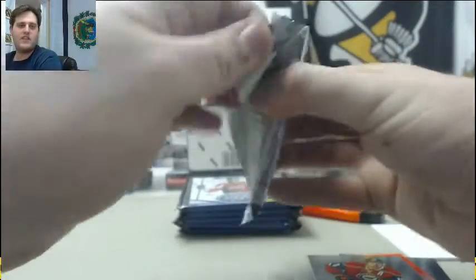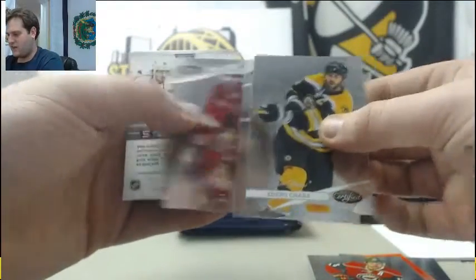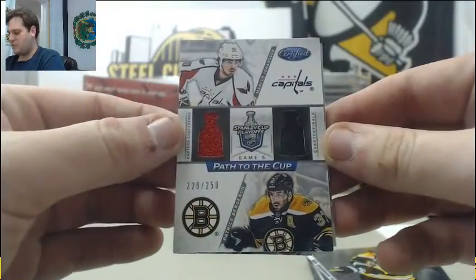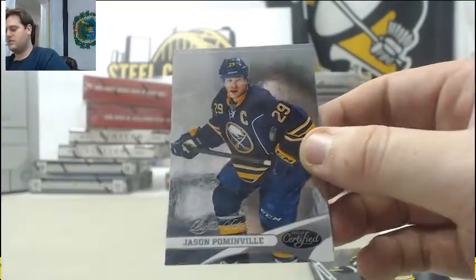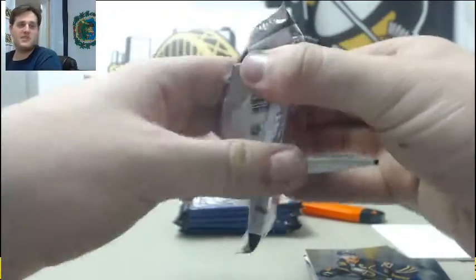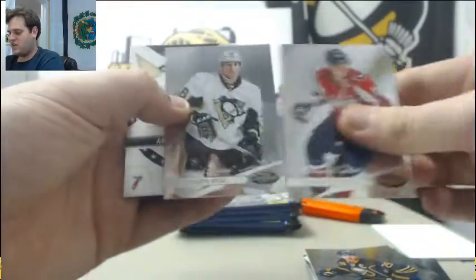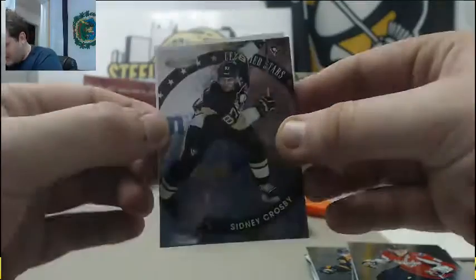Chara, Landeskog, Vermette. Dual jersey swatch right here between the Caps and the Bruins — Johansson and Patrice Bergeron. Palminville and Wolowski. Ovechkin, James Neal, Sidney Crosby out of $9.99, $8.99, and $9.99.